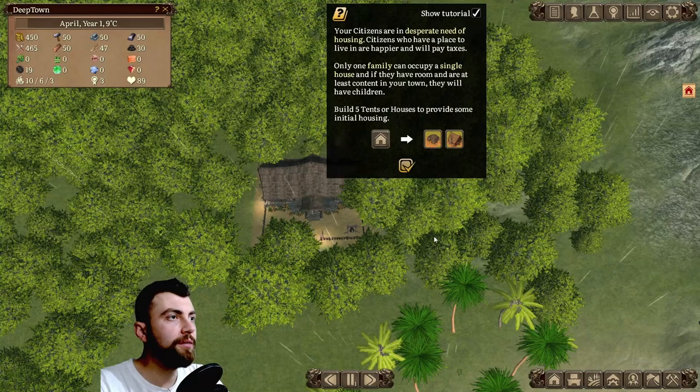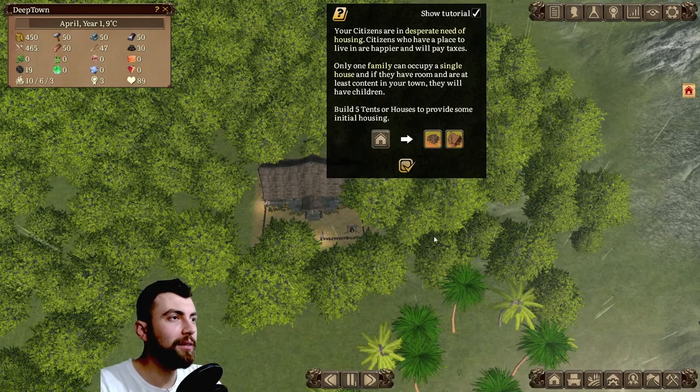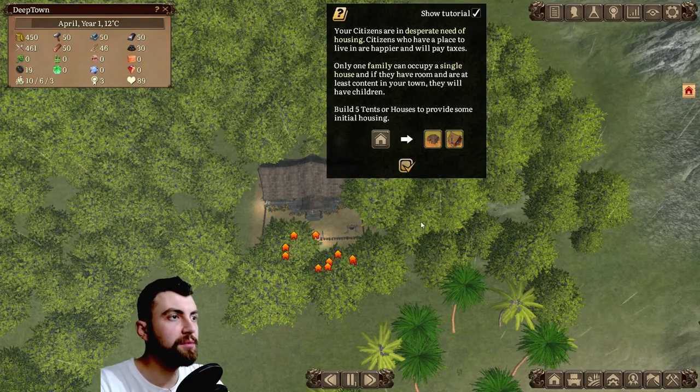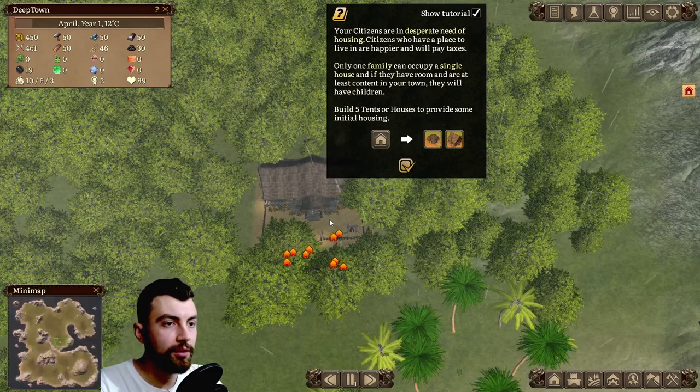Your citizens are in desperate need of housing. Citizens who have a place to live are happier and will pay taxes. Only one family can occupy a single house, and if they have room and are at least content in your town, they will have children. Build five tents for houses to provide some initial housing.